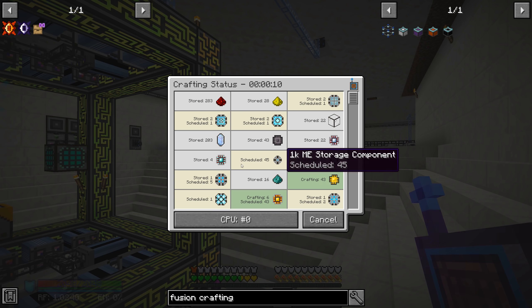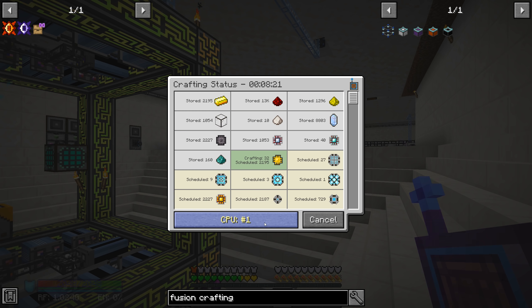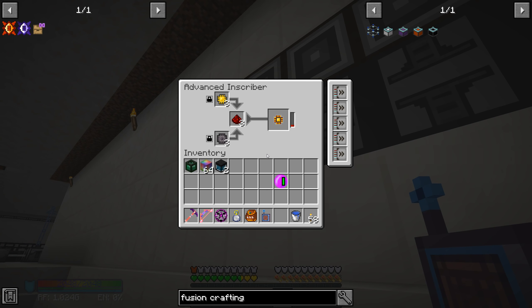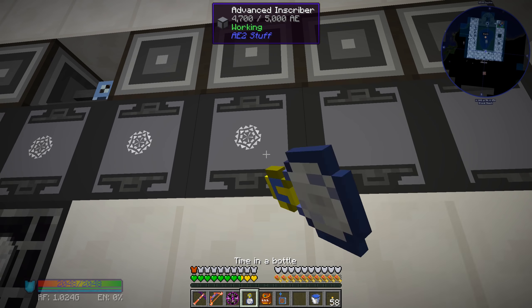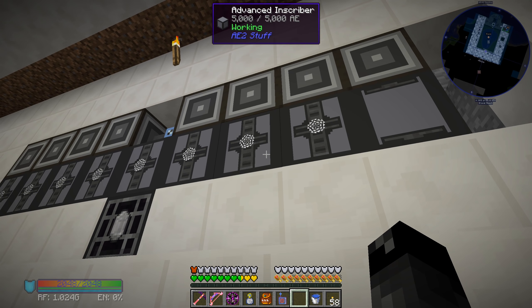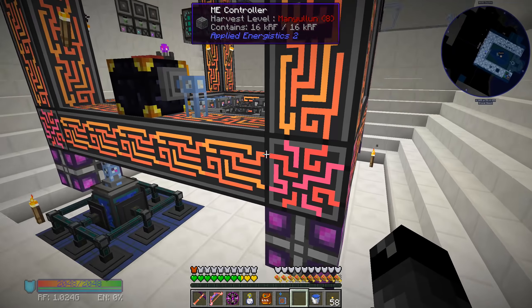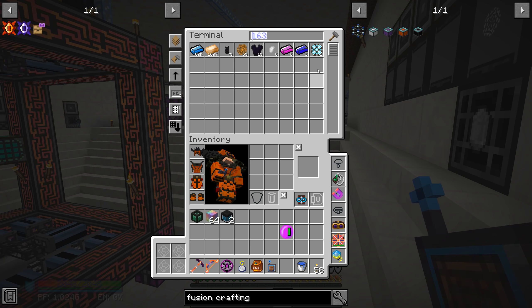We have a bunch of things queued up right now - we're looking at making the 16384 processor. We have to make four of these and it costs so many processors and takes so long. I can only queue up one at a time per crafting CPU because of how much storage space it takes. I've been camping these and clicking with my time in a bottle to make things go faster. You can use time in a bottle on AE2 Stuff machines and it does go a lot faster, unlike normal AE2 which isn't affected by tick speed.